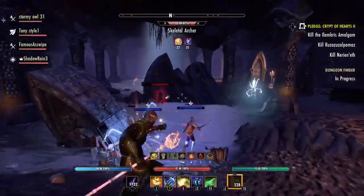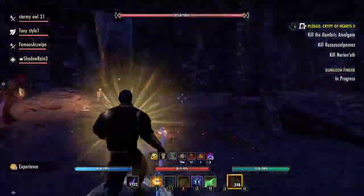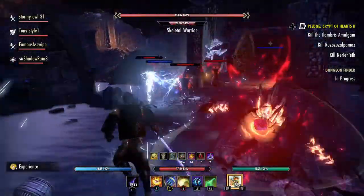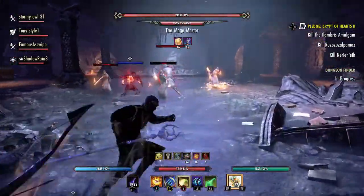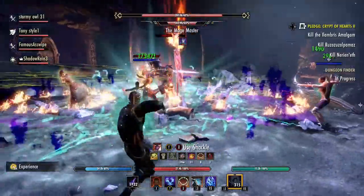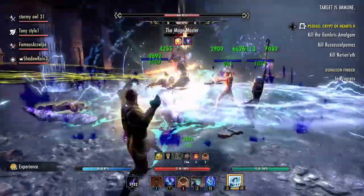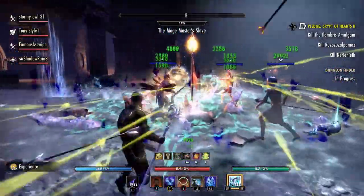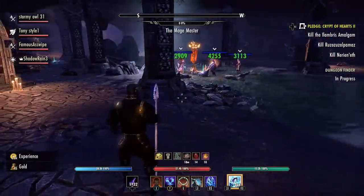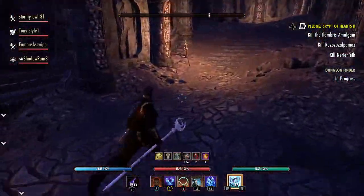I'll bet there'll be a wipe on this first boss — well, this is a non-DLC dungeon so this should actually be easy. Are they still killing adds? Might as well just pull the adds to the boss, but I guess they want to do it separately. Okay, now here we go. Yeah, this guy's going down quick, so we should be all good. I'll quick look if there's any chests or heavy sacks — nope.